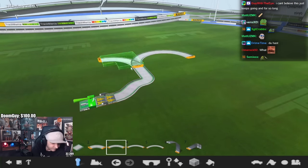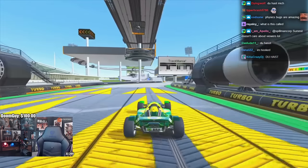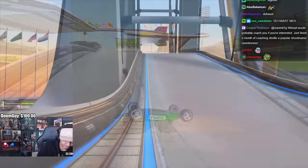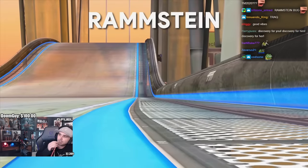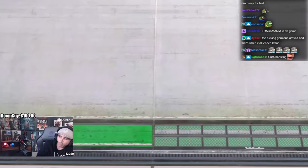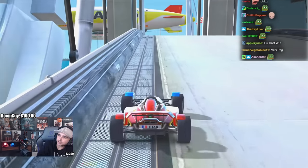In Trackmania Nations Forever, every track is made up of individual blocks connected together to form the racing track. But due to developer oversights, there are a lot of bugs that can happen on the connection points between the blocks. Every roadblock in the game has a curve on the sides that players call the Ramstein border, which is slightly elevated compared to the rest of the road.